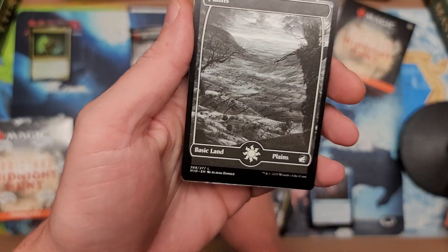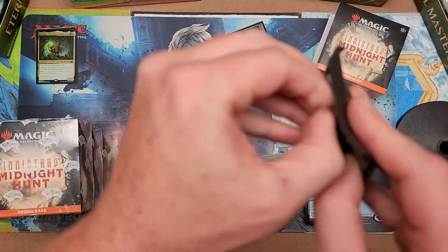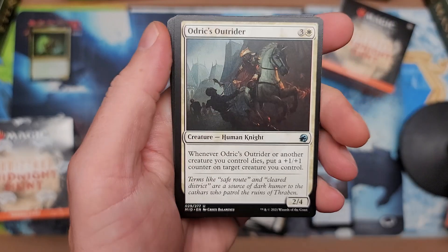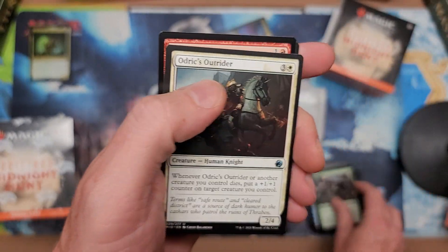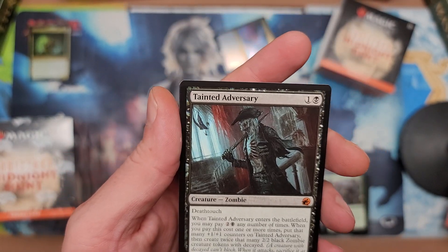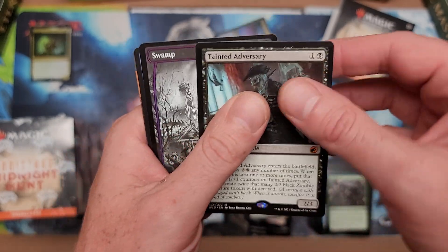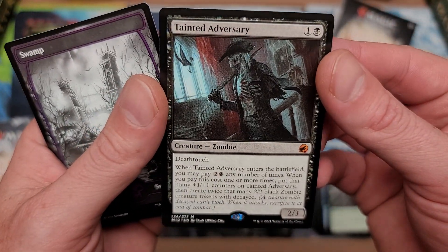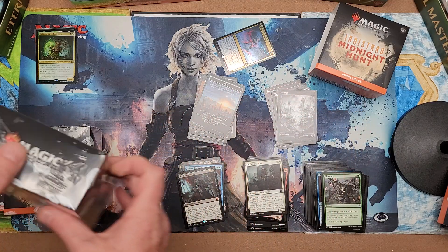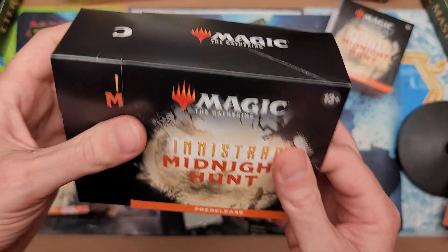And that's it — no foils except for the Galvanic Iteration which is in blue and black. Nice Iteration, let's go. What else are we going to pull? Odric's Outrider — hot sauce. Oh — a triple freaking mythic pack! Dalen, what the hell? No one gets a triple mythic freaking pack! Nobody but Dalen.